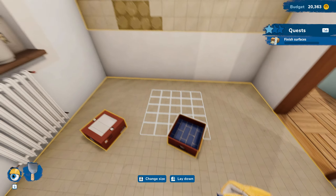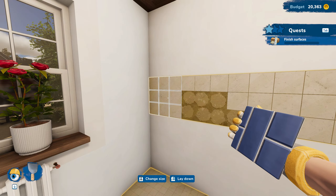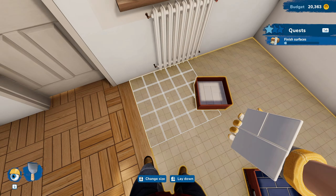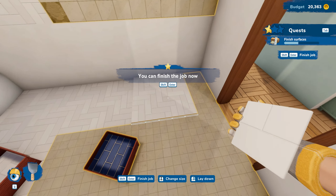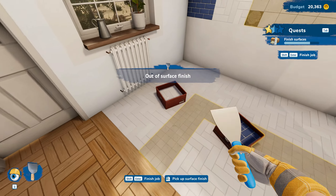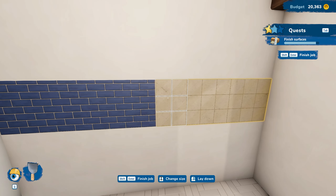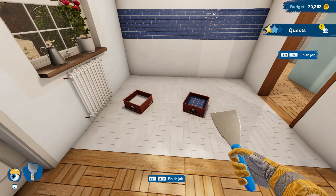We're going to buy the green tile and get that laid down. It doesn't look green though. Which one is for the walls and which for the floor? I'm assuming the blue is for the walls. Let's take a look - oh yeah, this one should definitely be for the floor. Let's lay this down and get it all slapped on the ground. We could finish the job now if we'd like, but we are not quitters.